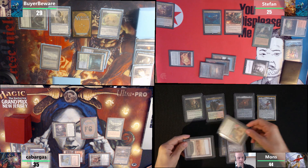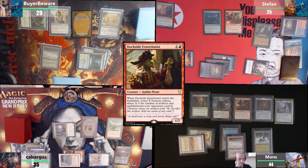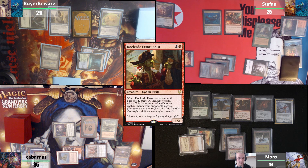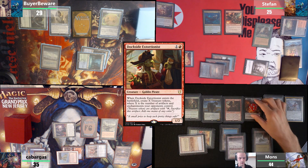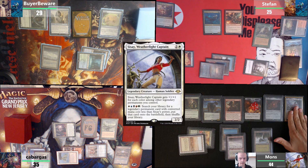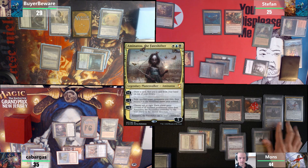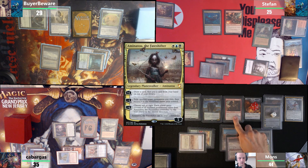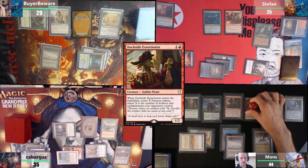I will tap this one for green and this one tapping for red — Dockside Extortionist. I'm on F6, I don't have anything. He enters with six treasures. I will consume five of those to activate Cissei. Cissei is currently a 4/4 because of Kynoros. I'm gonna find Aminatou. Cissei with Aminatou will now become a 5/5. I will use Aminatou's minus ability targeting Dockside Extortionist to flicker it, generating another six — up to seven treasures.